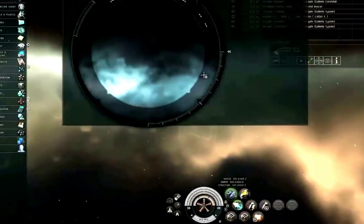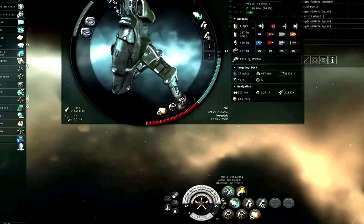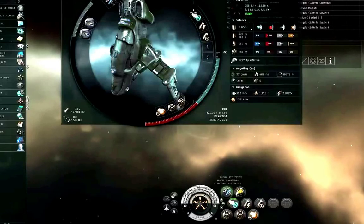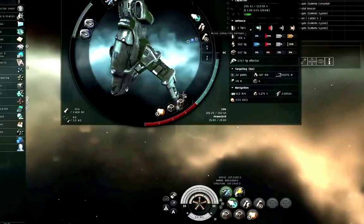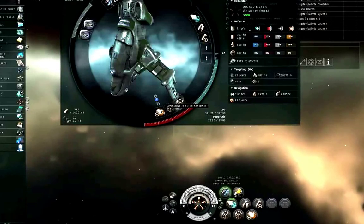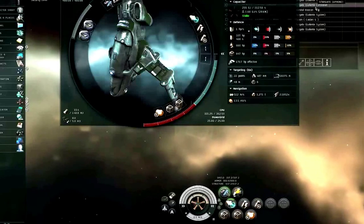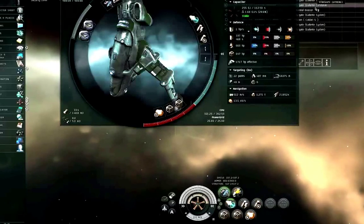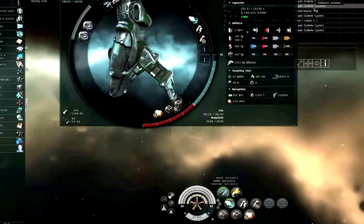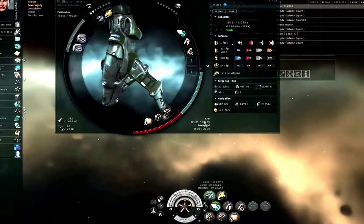I am in a covert ops frigate, a Helios, with a covert ops cloaking device that allows me to warp while cloaked. I've got probe launchers, a microwarp drive, capacitor modules, inertial nanofiber internal structures, an overdrive injector system, and small gravity capacitor upgrades to help with my probes. Don't use inertia stabilizers — those increase your signature radius, making you easier for other players to catch.